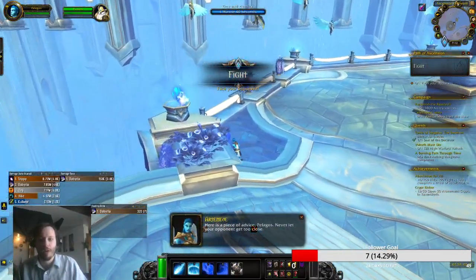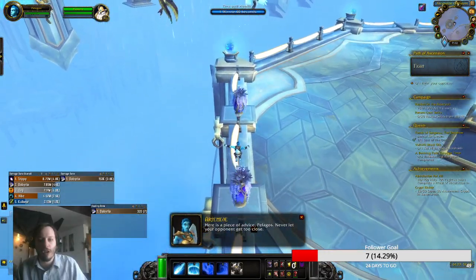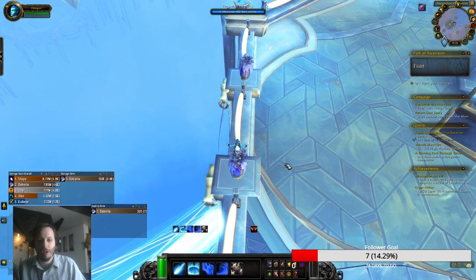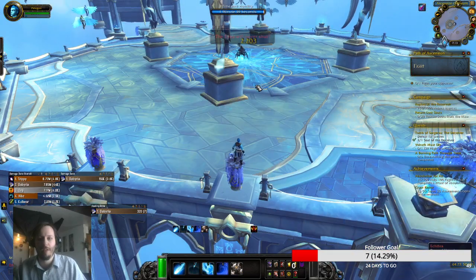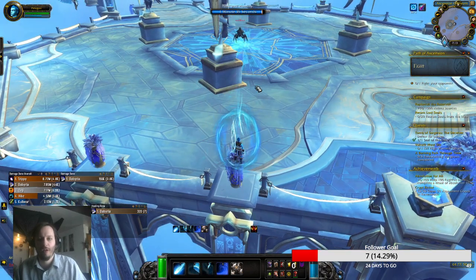Coming over here — you can see the flower pot. If you're going to jump up here, don't try to jump forward; jump backwards. We need to set up our key binding real quickly for the backwards jump. We are now up here. We're going to go ahead and get this party started and get our shield.